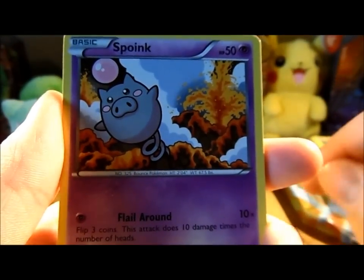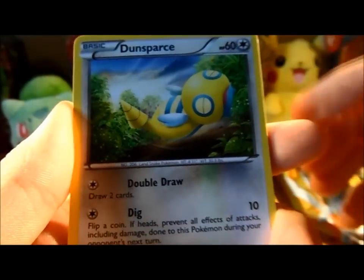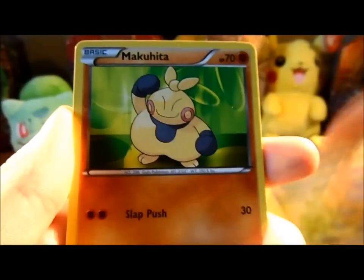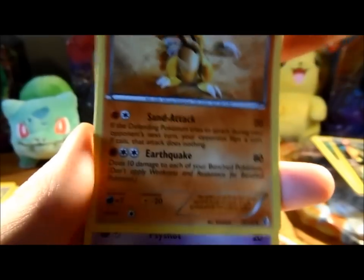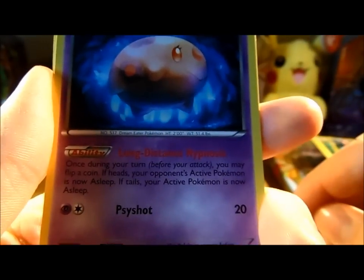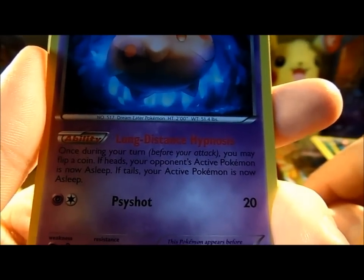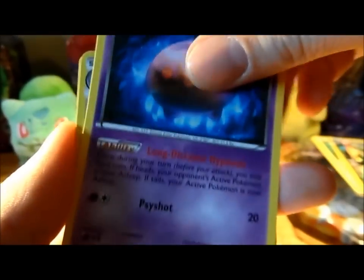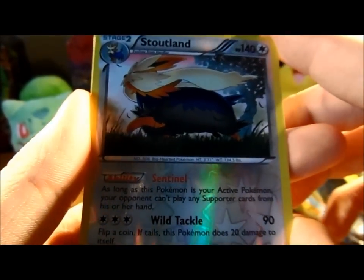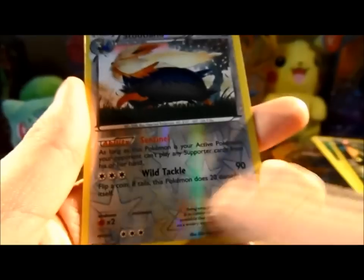We've got a Potion, Voltorb, Boink, Dunsparce - I haven't seen this card actually, it's quite cool, so derpy looking as well. Makuhita, Krokorok, Sandslash. A Moona - Long Distance Hypnosis. What does this do? Once during your turn before your attack, you may flip a coin - if heads your opponent's active Pokemon is now asleep, if tails your active Pokemon is now asleep. That's a bit dodgy. A Reverse Stoutland which is a rare - nice, I keep getting good reverses and I really like the reverse patterns as well.